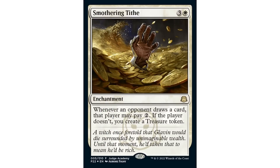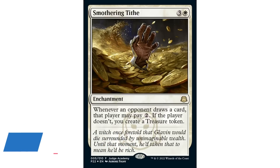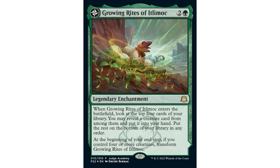How about this Smothering Tithe? A lot of people use Smothering Tithe in the format but might not know this alternate art exists. This is the Judge Gift Card 2022 version — it looks incredible. It's about double the price of a normal Smothering Tithe, but if you're a big art guy and you like Smothering Tithe, you might want to grab this. This Growing Rites of Itlimoc is another popular commander card and I absolutely love this art — it looks so cool.